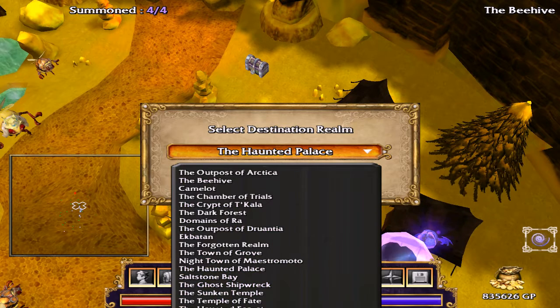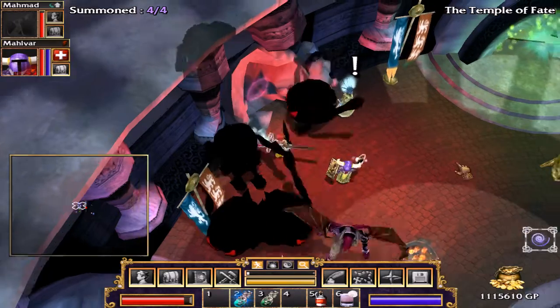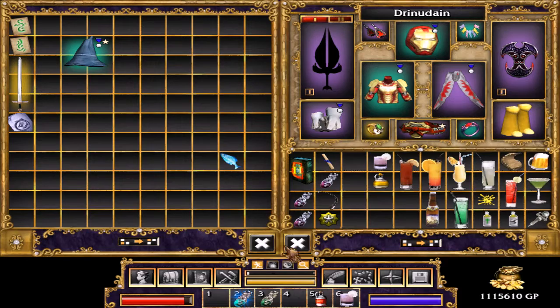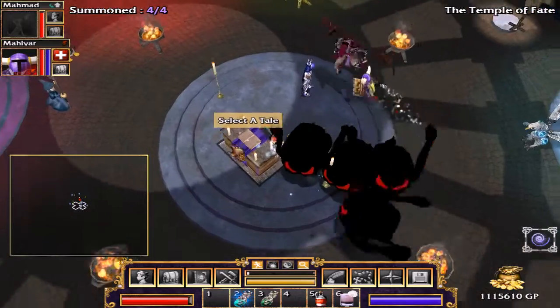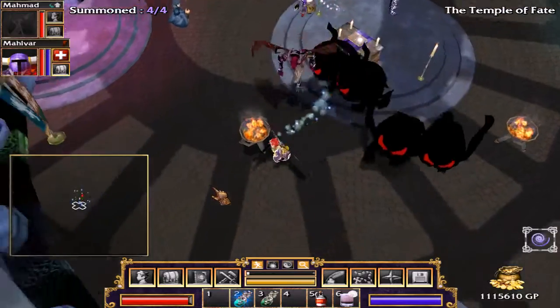What else is there? I really wish I could scroll. Ekbaton. I guess we could go back there. I'm just trying to figure out where to go, because I feel like we've kind of seen most things now. We can't get to the Domains of Ra because it crashes — it just never loads. It's not that it crashes outright, but...